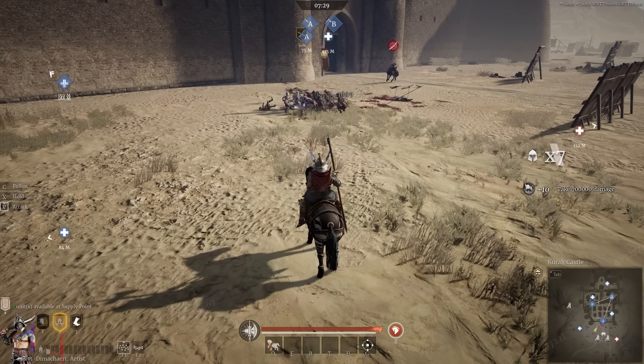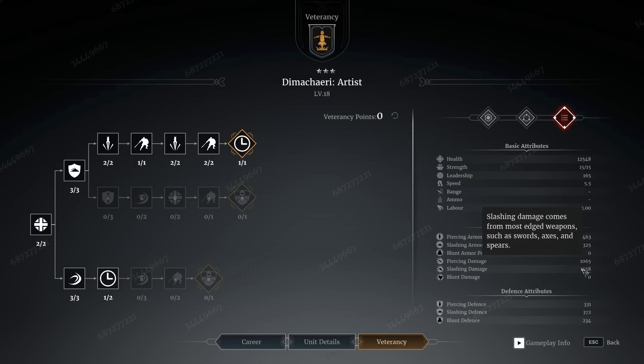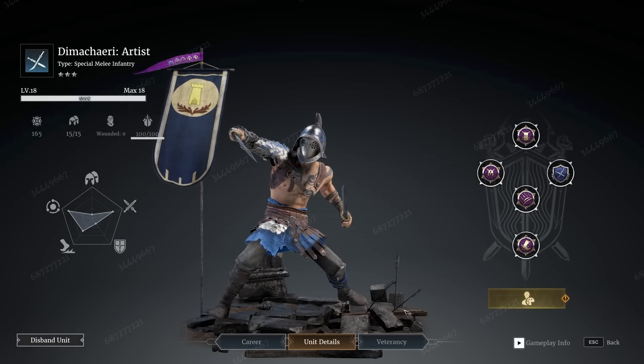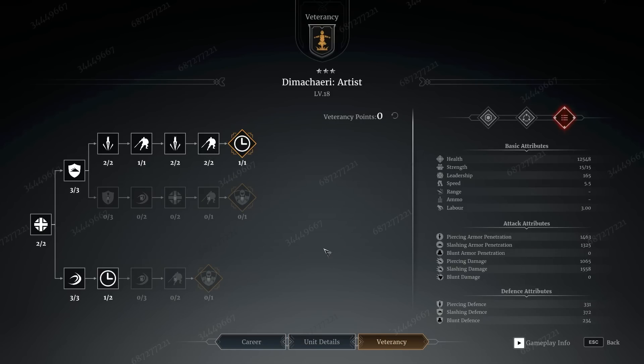In terms of stats, they have 12,500 hit points but their defensive stats are a little bit on the low side. For damage, they've got a pretty nice base 1,500 damage with slashing penetration coming in at 1,325. I haven't got any slashing AP doctrines to put on them, which I would actually be doing — so I'd be looking to get that to around the 1,400 mark on the actual live server.